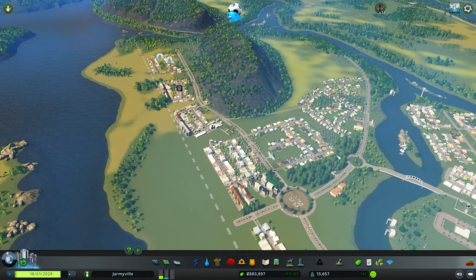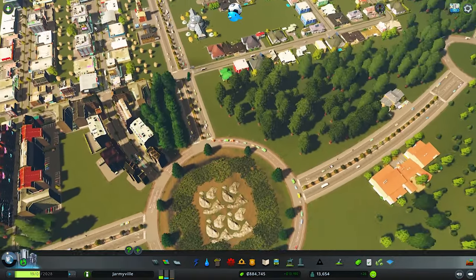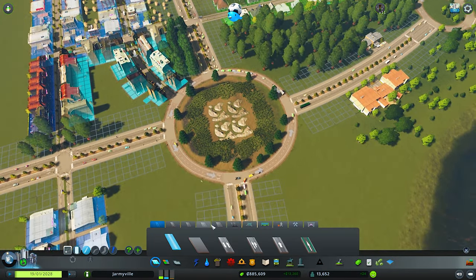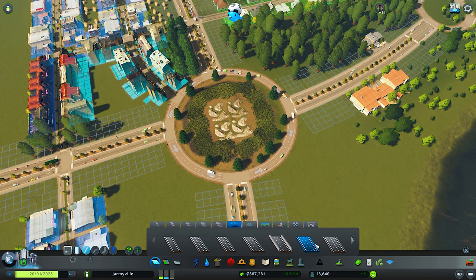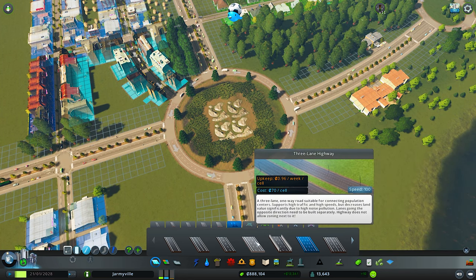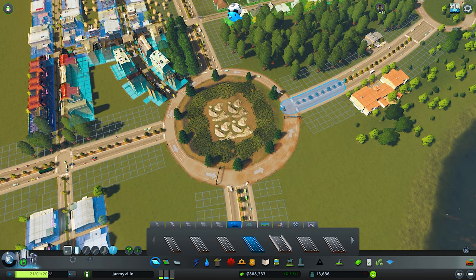Last episode we touched on maybe I should have put a highway over here — the more I build here, the harder it's gonna be. One thing I want to do is upgrade this to a three-lane highway. It is a one-way, so we need just a three-lane highway. Let's see if it can go all the way around.